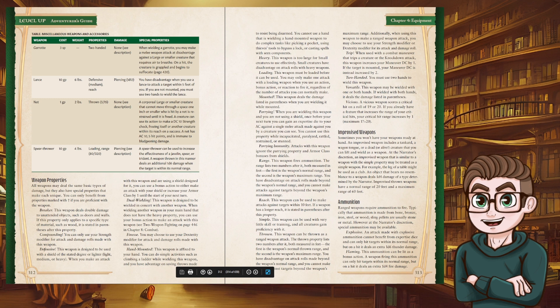Finesse: you can choose to use your Dexterity modifier. Hand mounted: this weapon is fixed to your hand; you can do simple activities like climbing while wielding it and have advantage on saving throws to resist being disarmed, but you cannot use that hand for complex tasks like picking a lock or casting spells with somatic components. Heavy: too small for large creatures or too large for small creatures gives disadvantage. Loading: you can only make one attack with a loading weapon when you use an action or anytime you attack, regardless of how many attacks you can normally make.